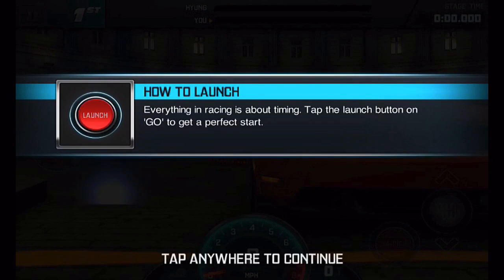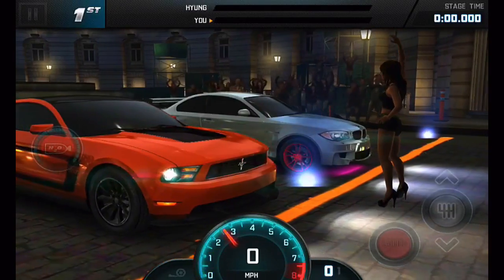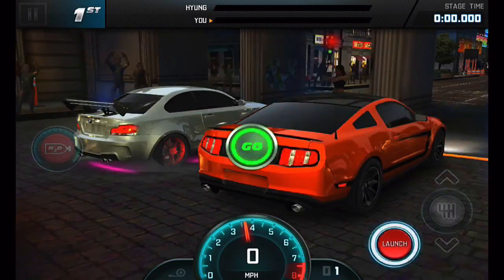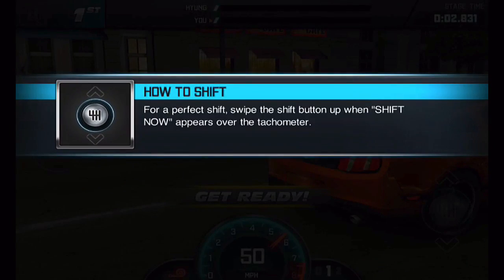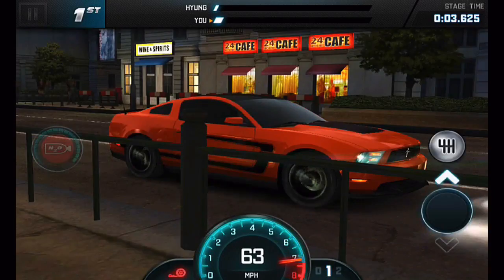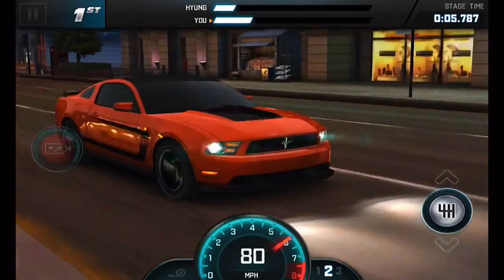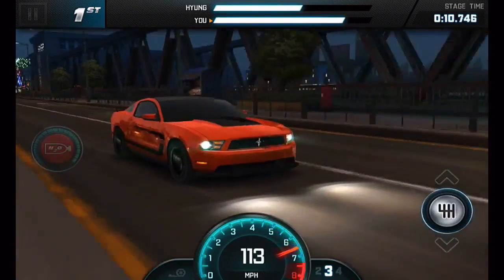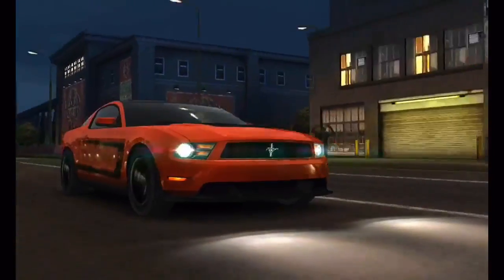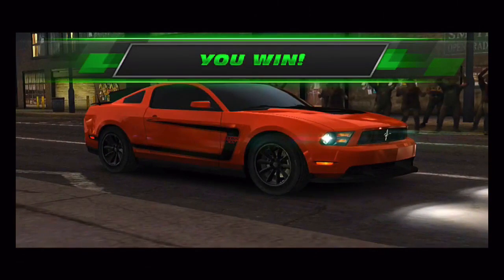How to launch: everything in racing is about timing. Tap the launch button on go for a perfect start. Perfect launch, and we're off. How to shift: now for a perfect shift, swipe the shift when it appears over the tachometer.